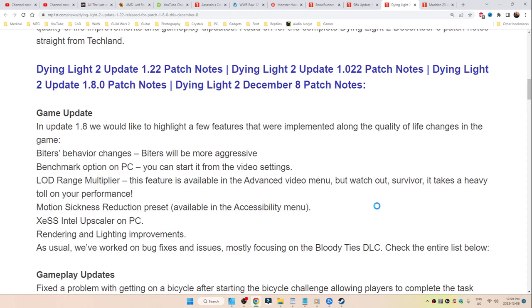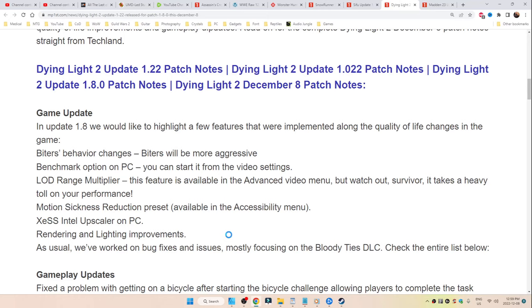Motion sickness reduction preset available in the accessibility menu. XESS Intel Upscaler on PC. Rendering and lighting improvements.